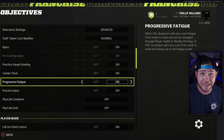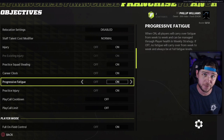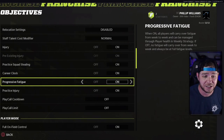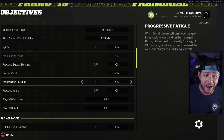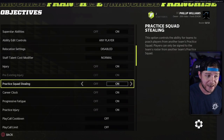All right guys, so here we are in our menu settings of franchise. Now, you can either do this at the very beginning of your setup for your franchise mode, or you could do it if you're in the middle of a current franchise. You can do it now or at the end of the season, whatever — it doesn't matter. You can do this before, after, or during, but you're going to want to find progressive fatigue. It's in this first little block.